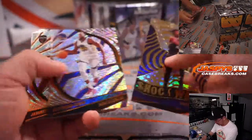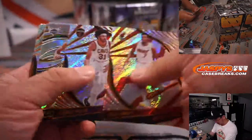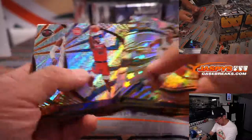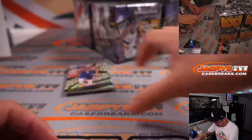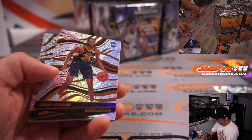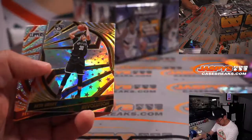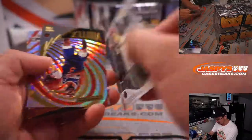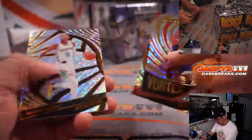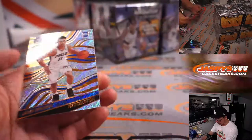James Bouknight, Astro Parallel for Charlotte. We've got Moses Moody for the Warriors, Groove Parallel. We have the bigger names here — what about Seth Curry, Astro, Nets edition. There's Kyrie, Fractal. Good start.